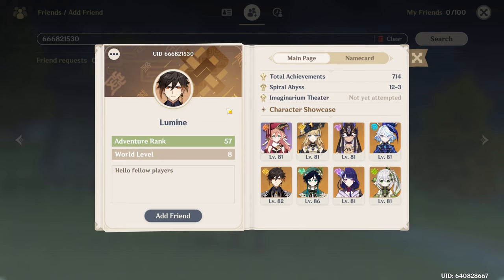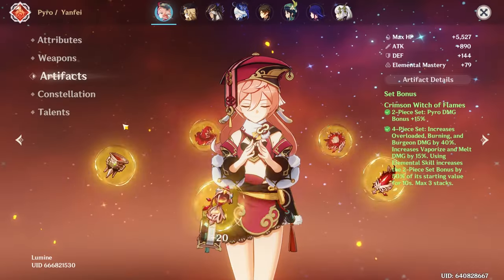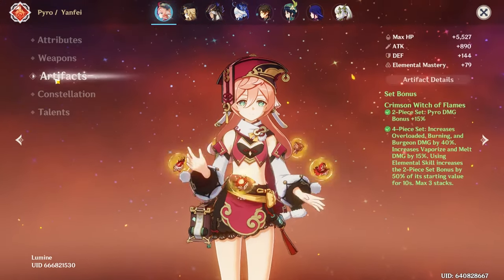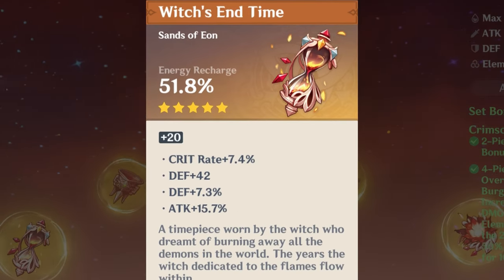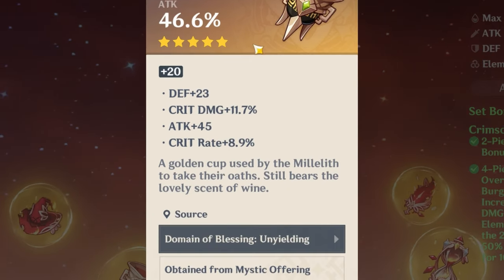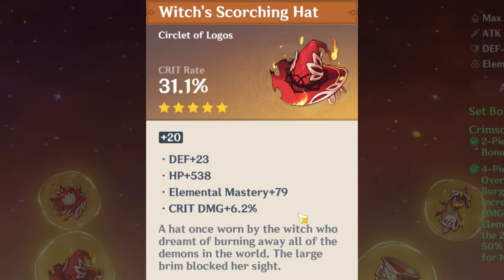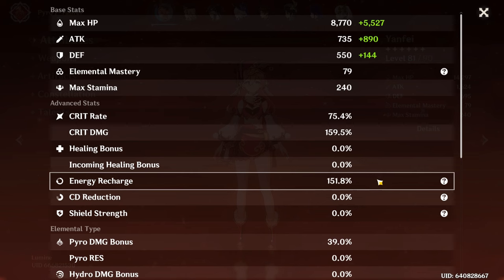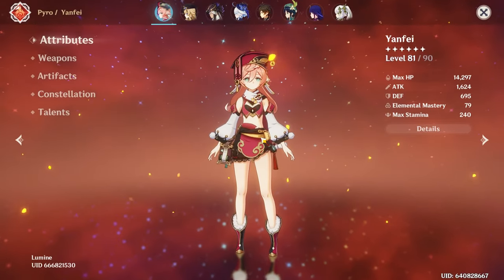Next up is Lumine — Wanderer to be reviewed. I love Wanderer. Level 90, 4-piece Crimson Witch, Constellation 2, Talents 10-10-10. Beautiful Flower and Feather. The Sands and off-piece Goblet could probably use some work, but the Attack on there is nice — you might want to try and find a better off-piece. Crit Rate Circlet with 6 Crit Damage, almost 80 Elemental Mastery, some Energy Recharge. Almost 160 Crit Damage, 75 Crit Rate. That's a nice Wanderer.